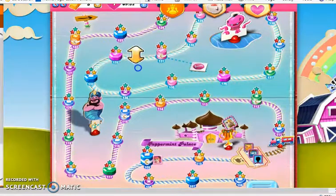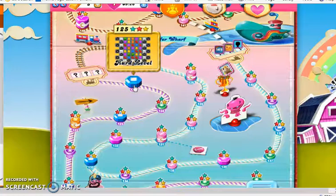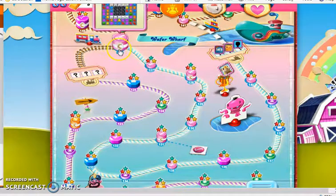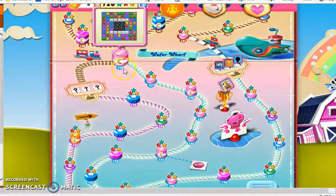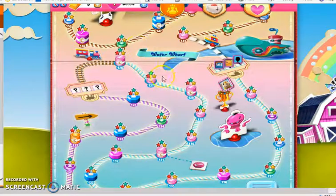Then we went through some more tricky levels — level 125, the second level in the game to be rated very hard. We were then introduced to an entirely new type of level in the episode Wafer Wharf: the candy order level. In this kind of level, you have to collect a certain number of candy colors, special candies, or special candy combinations. Starting at level 126, which is also a sugar drop level, we had to collect candy colors — red and green, yellow and purple — which had a pretty unique situation in level 127.